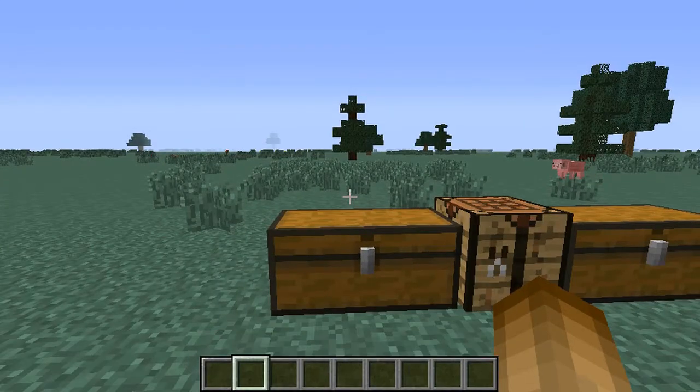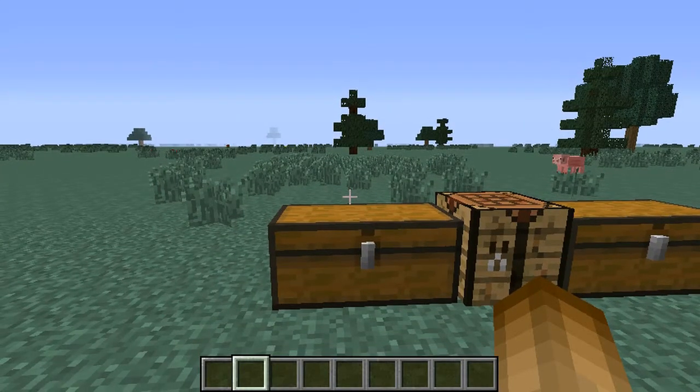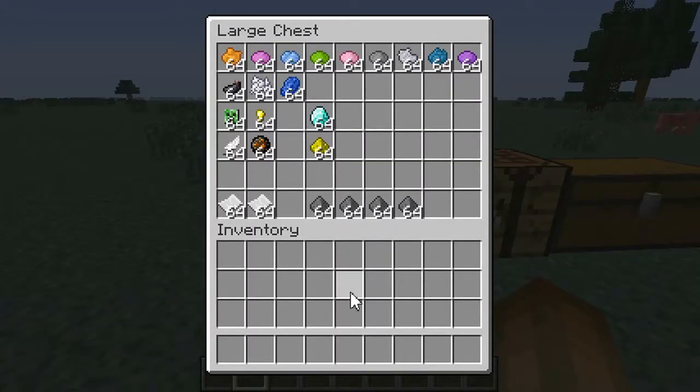First of all, I'm going to show you the things you will need in order to make fireworks. Everything you see in this chest — the dyes I have here, also things that won't come up under dye: ink sack, bone meal, and lapis — can all be used as well as dyes. These will determine the color of your fireworks.